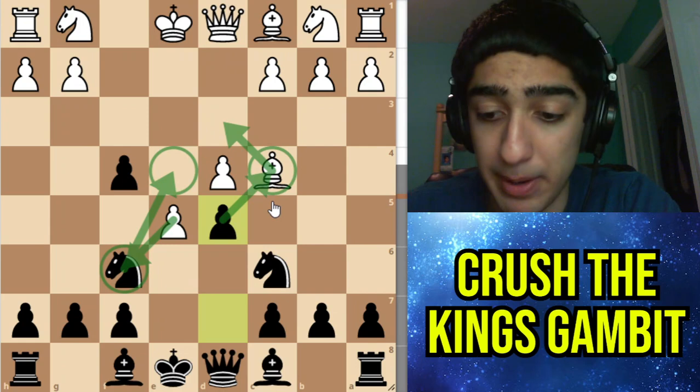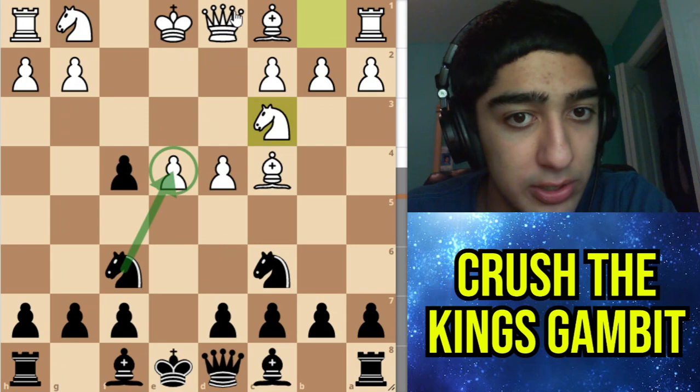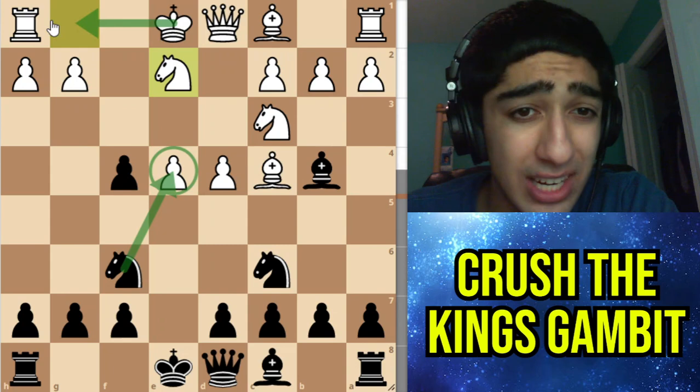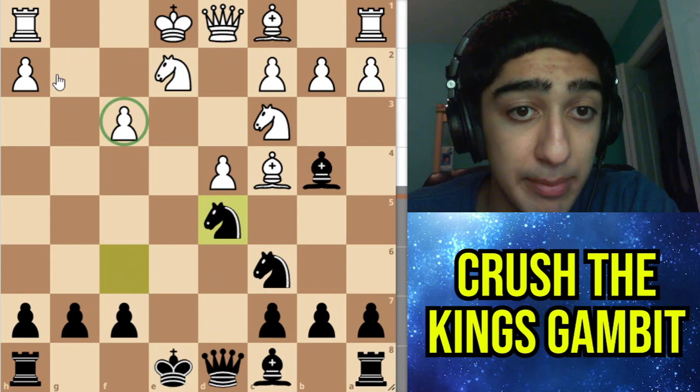Instead of that they can go Knight c3, which also defends their pawn. Be careful — you don't have the center fork trick because they have Queen e2 — but instead we can go for Bishop b4, pinning the knight to the king. The only way to defend is to defend the pawn, and don't be greedy — you can't take here because they get a lot of compensation after castles. So here we just go f3, and after takes, d5, their structure is very bad and black is slightly better.